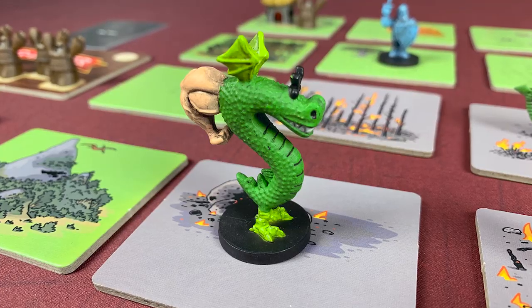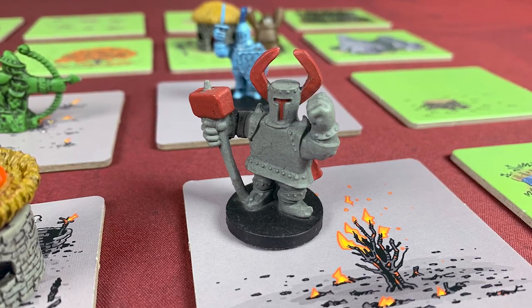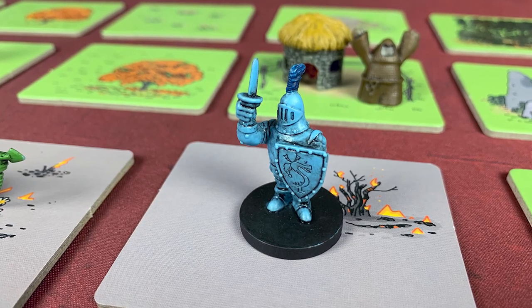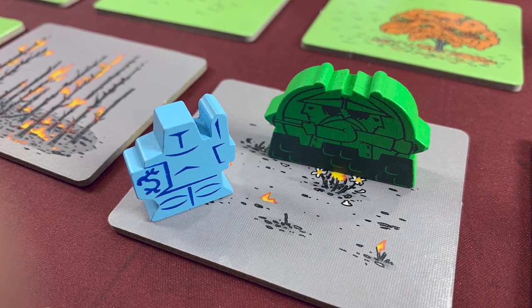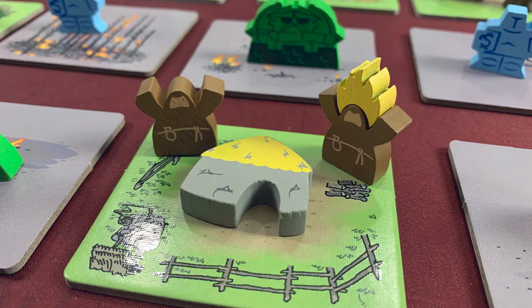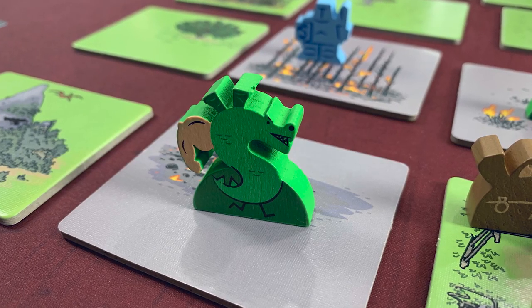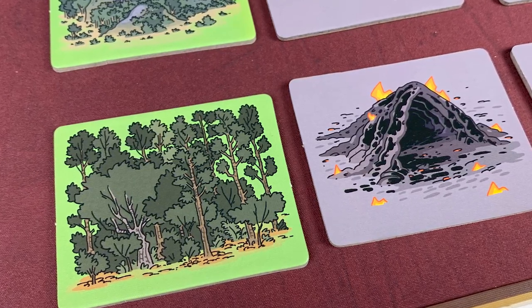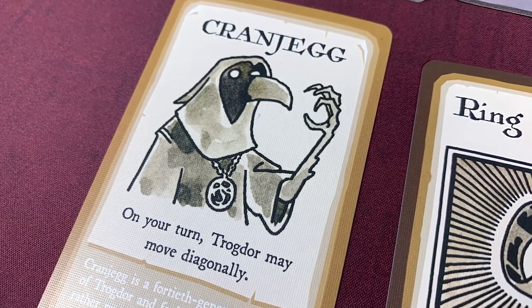As far as the components go, they're awesome. I got the deluxe version that has the miniatures. When I got it at Gen Con, I had no idea I was getting the deluxe version. The standard version comes with wooden meeples representing all the different things, but it still looks awesome despite not being plastic miniatures. So you're going to get a great production with either version. Artwork is great, the tiles look cool, the cards are fun.